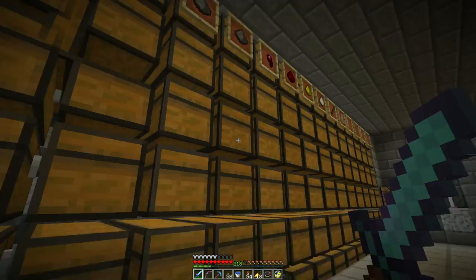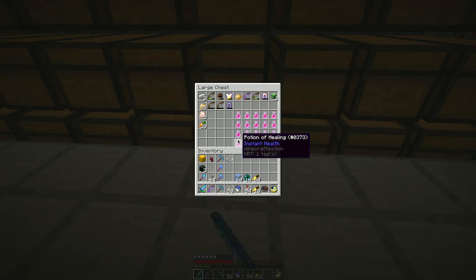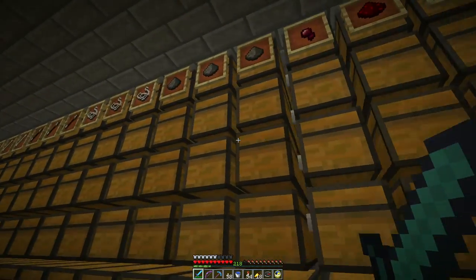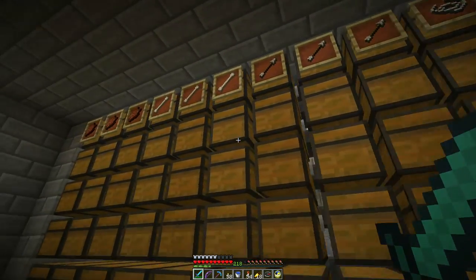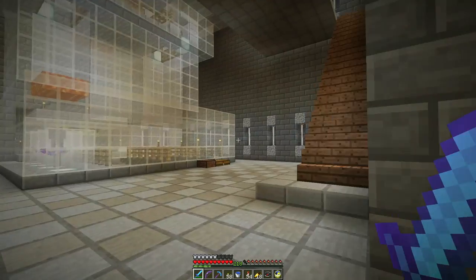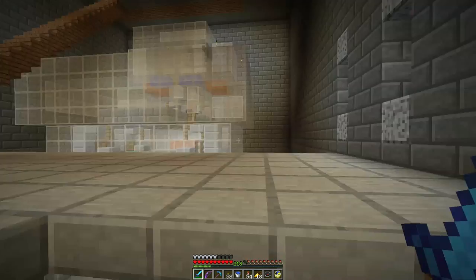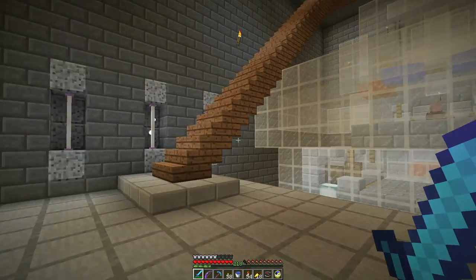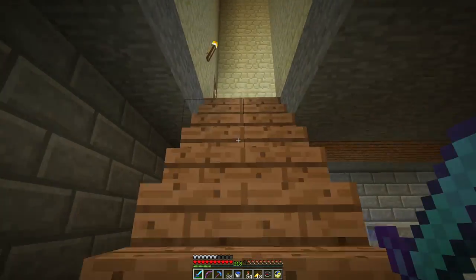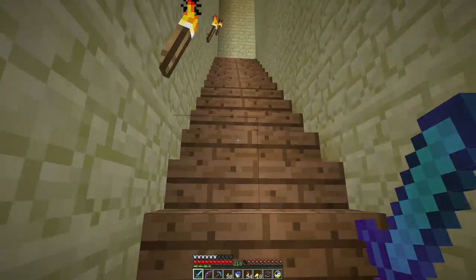He hasn't been pulling stuff out of the system so there's a fair amount of it. Do we have an overflow of anything? Yeah, we have a few things — witch drops and arrows and all that good stuff.